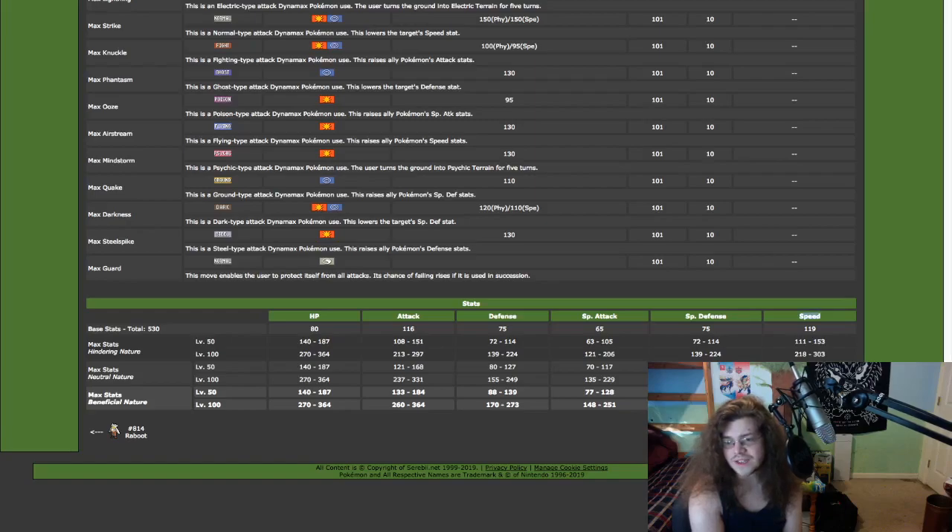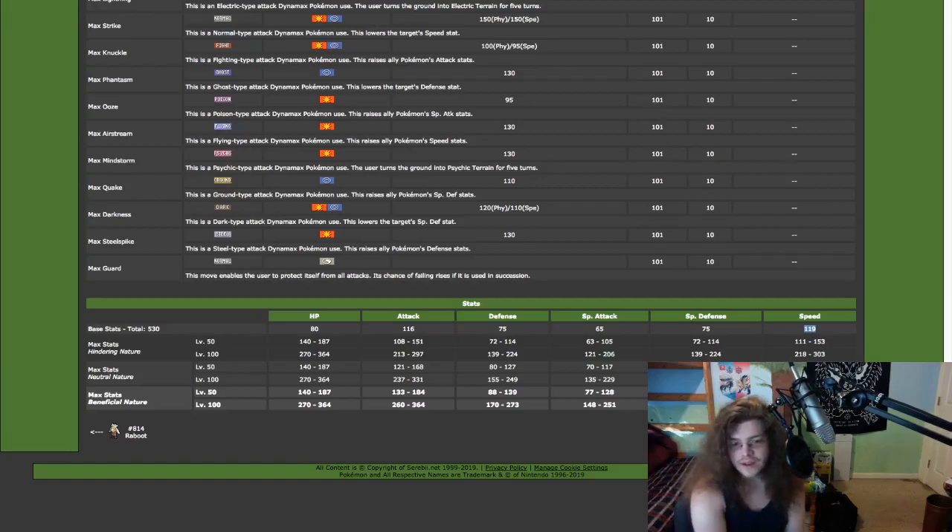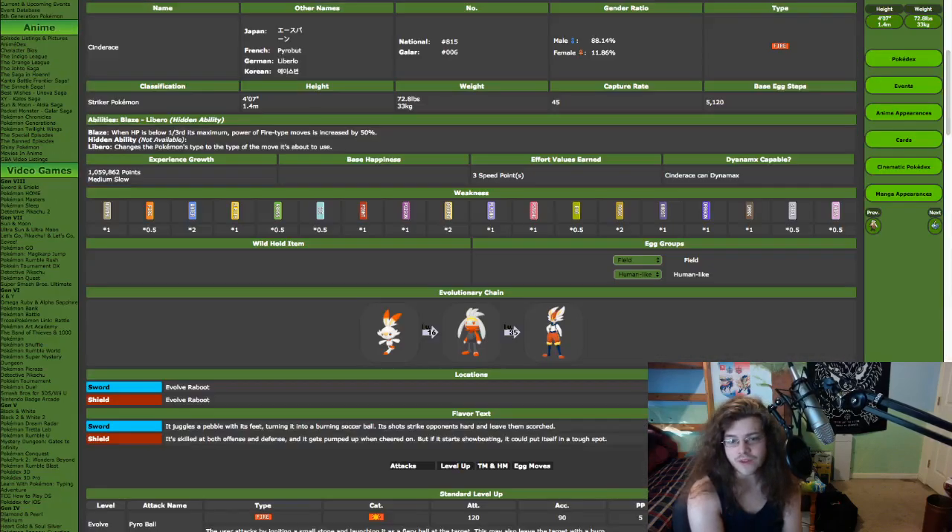Starting with its stats: Speed 119 — it's super fast, hitting 188 on speed with max investment and positive nature. Attack 116, also very strong. Not a good special attack stat at 65, but if you have 116 attack that makes sense. HP, 75 defense, and 75 special defense — so all around pretty balanced on the bulk. It's not very good but it's not the worst. Attack and speed are the highlights at 116 and 119 respectively, so that's really powerful and really fast.